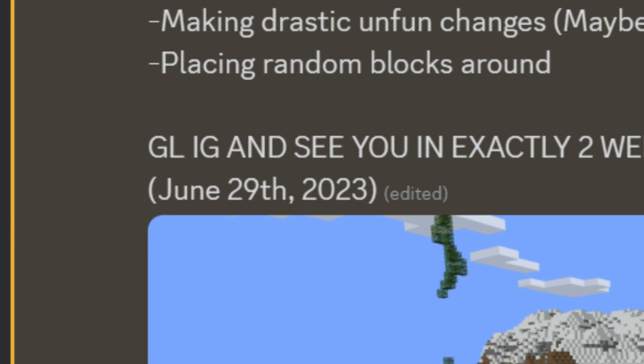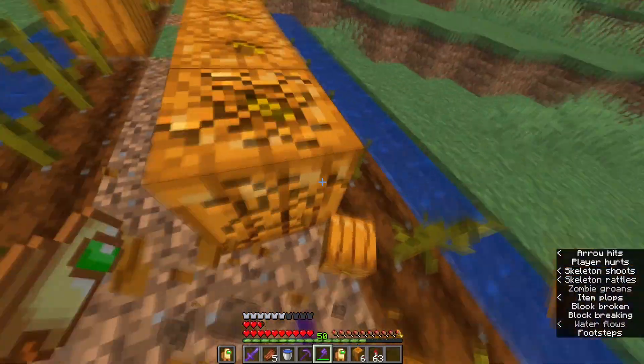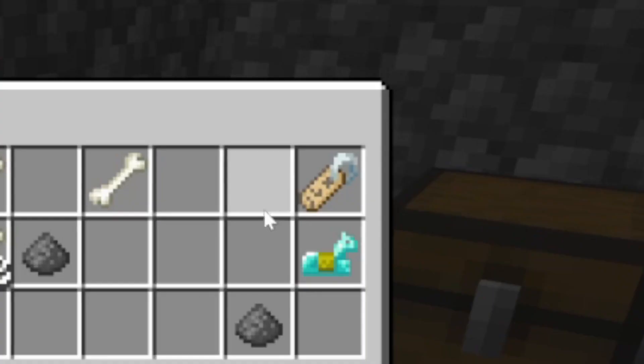By the way, the event ends in a few days. For materials we need pumpkins, snow blocks, hoppers, slabs, chests, rails, minecarts, ender pearls, dispensers, netherrack, and a nametag.